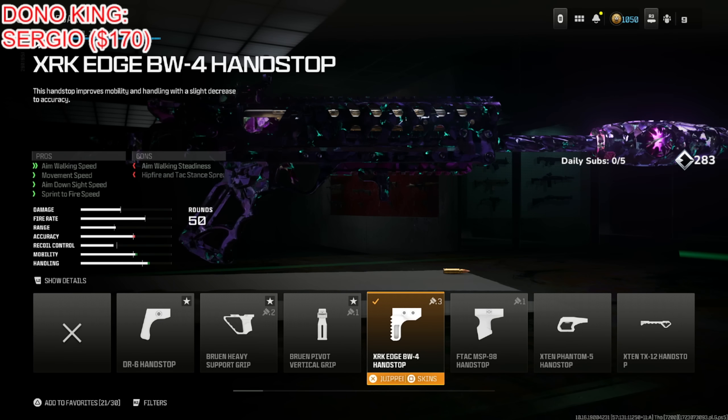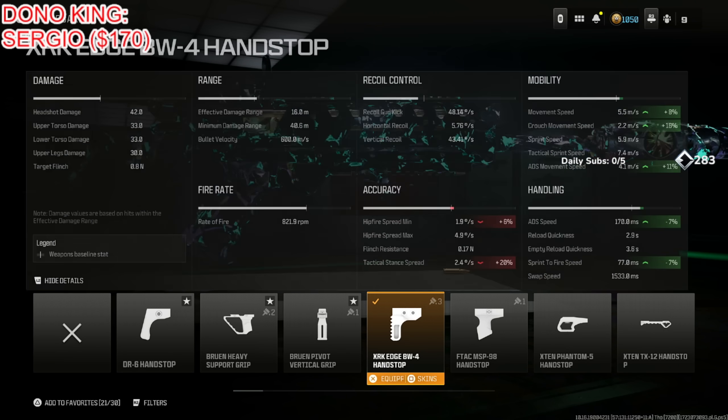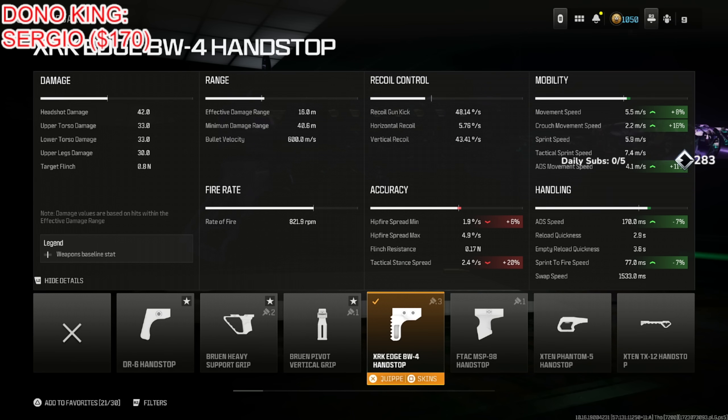Put on the XRK Edge BW4 Hand Stop for aim walking speed, movement speed, aim down sight speed, and sprint to fire speed, at the cost of aim walking stability and hip fire tac stand spread. The mobility and handling increase for this is definitely substantial — the ADS movement speed is the big thing, you definitely want good strafe speed.